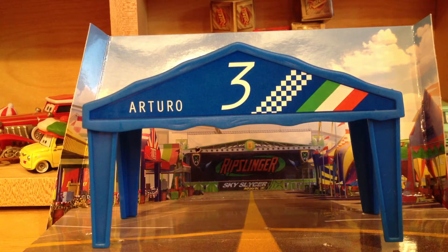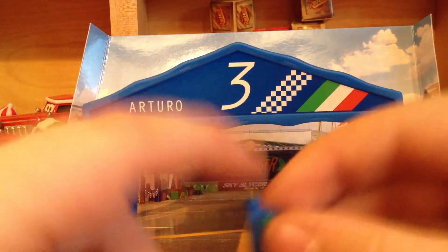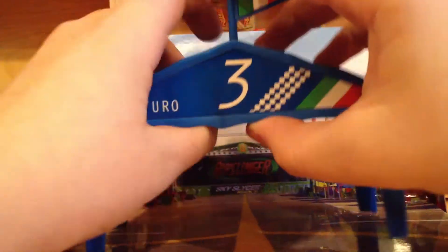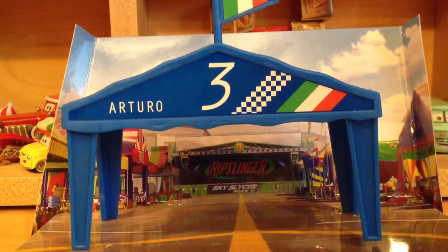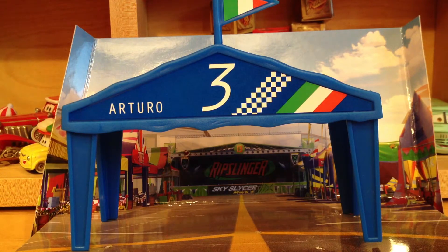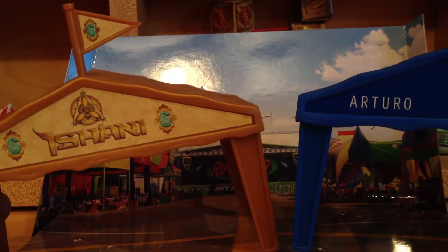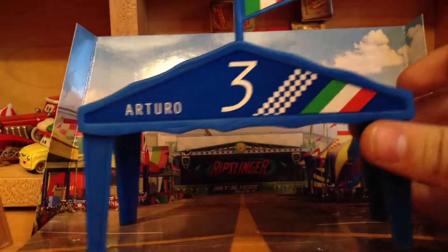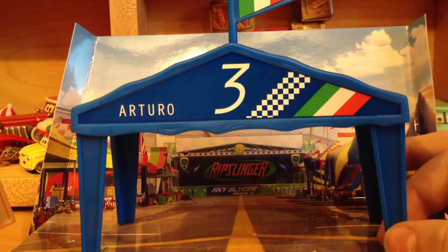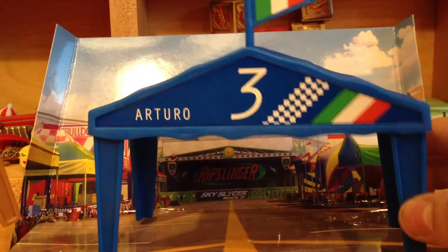As you can see, Arturo is number three, and as I stated before, he is racing for Italy. Here's the little flag that comes with it — it's basically just the Italian flag surrounded in blue, and that just goes into the top of the tent. The tents are all exactly the same for Dusty, El Chupacabra, Bulldog, Ishani, Ripslinger, and Arturo. I just wanted to show you that Ishani is the most recent one besides Arturo being released. I would really hope for Rochelle's Pit Road Gift Pack to be released.